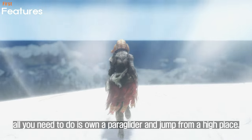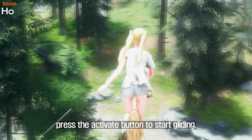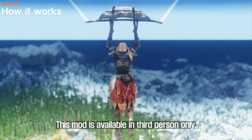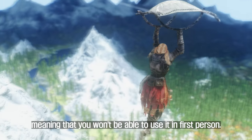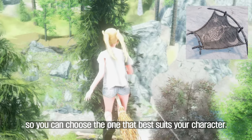To use the paraglider, all you need to do is own one and jump from a high place. Once in the air, press the Activate button to start gliding. You can control your speed and direction by moving the camera and the movement keys. This mod is available in third person only, meaning that you won't be able to use it in first person. However, the mod author has included several different color options for the paraglider, so you can choose the one that best suits your character.